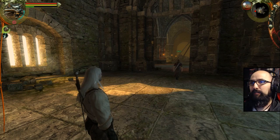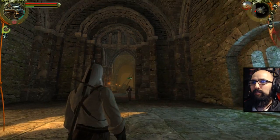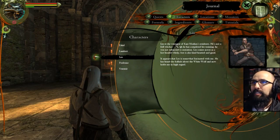New entry in journal — Characters, Leo. I'll read that right now. How do I do that again? I want to find some hotkeys here. Oh I see. Laboratory. Let's start clicking some letters. Journal — J. Leo. Do these keep updating? Leo is the youngest of Kaer Morhen's residents. He's not a full witcher, though he has completed his training — he was not subjected to mutations. So he's a mutagen virgin. Leo comes across as a hot-headed whelp, but is also kind-hearted and good. Hopefully he doesn't die at the end of the tutorial.